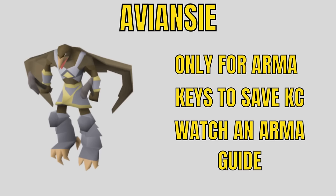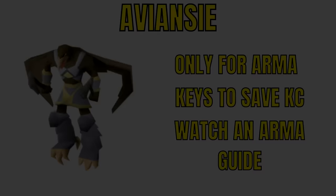Avianzies exist purely for doing Armadyl God Wars Dungeon — if you're not going to be doing Kree'arra, I would not unlock these. You can use keys from the wilderness to save on kill count, since killing Avianzies will whittle away at your task, meaning you kill less Armadyl on task. I'm not going to put a whole Armadyl guide in the middle of this guide, so if you're interested in learning how to do Armadyl, I suggest watching a dedicated Armadyl guide.